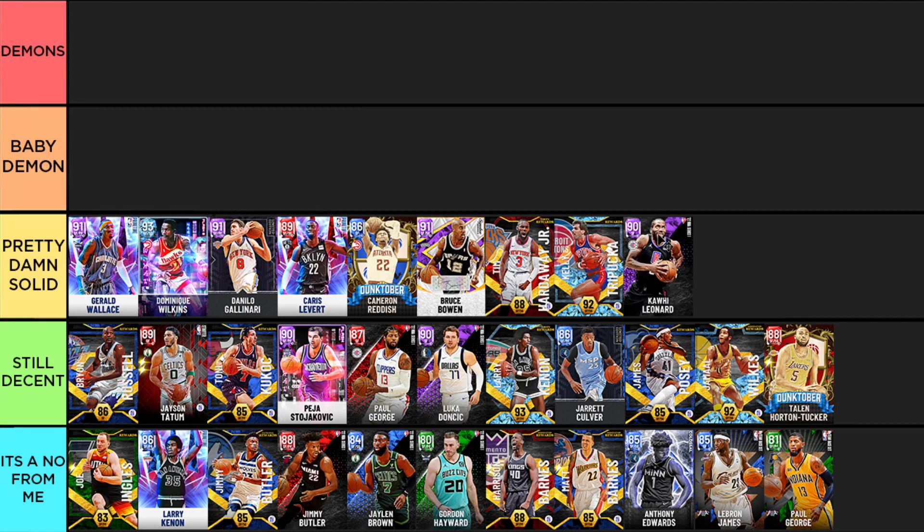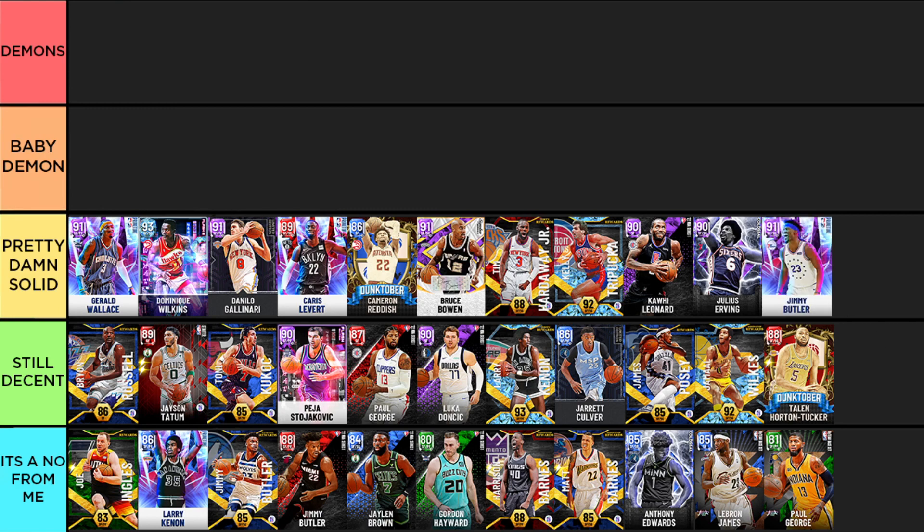I pulled an amethyst Series One Kawhi Leonard out of a pack — all around a pretty good card. They gave him silver Clamps, which is a huge shout, and he still has that Ray Allen jumper on normal timing. He just doesn't have the badges to back up the higher Kawhi, but still a solid card with great defense. Julius Erving — that Rudy Gay base is beautiful, he has some good defense, the slashing is absolutely prime on Dr. J, and he played so much better than I thought he would.